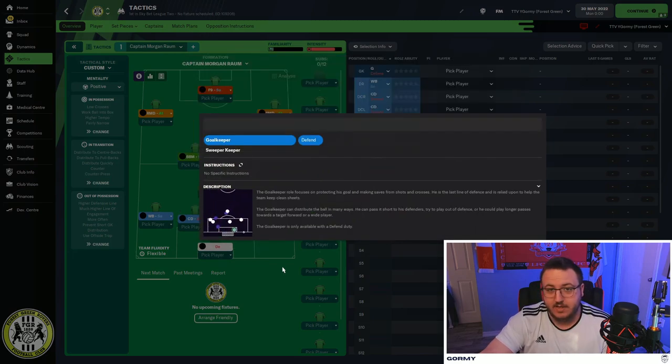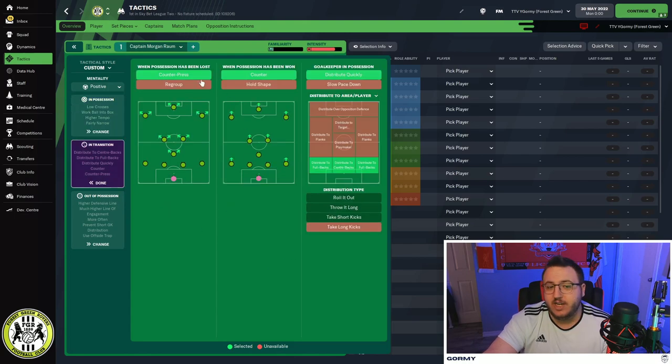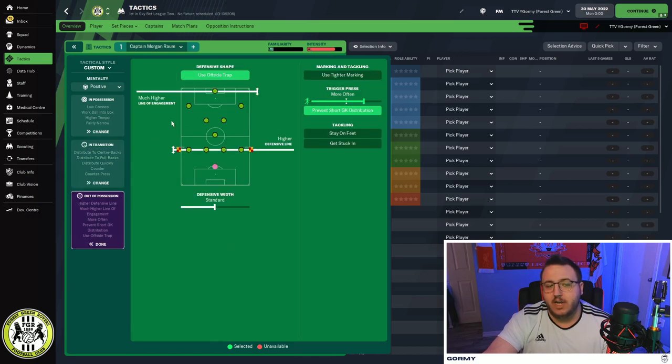Both wingbacks on support have 'take more risks,' 'cross more often,' 'cross from byline,' and 'crosses aimed at center.' The central defenders on defend both have 'stay wider,' and the goalkeeper on defend is left as is. This tactic is played with a positive mentality — you can go attacking or very attacking, or even balanced. Only go balanced if you're Crystal Palace playing Liverpool or Man City. In possession: fairly narrow attacking width, work the ball into the box, little crosses, slightly shorter passing, and higher tempo. In transition: counter-press, counter, and distribute quickly to fullbacks and center-backs. Out of possession: offside trap, much higher line of engagement, higher defensive line, more often trigger press, and prevent short goalkeeper distribution.